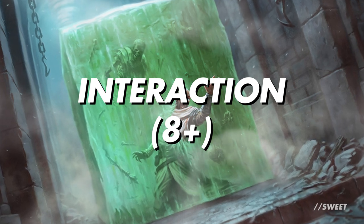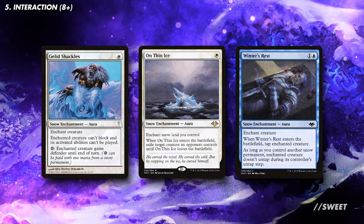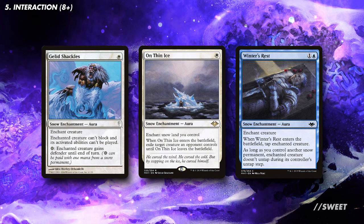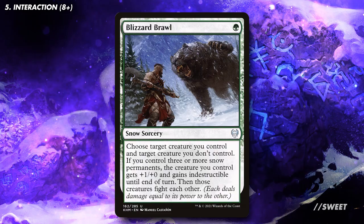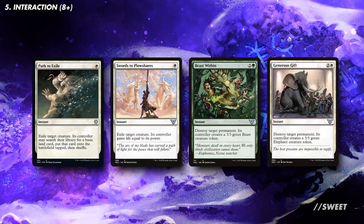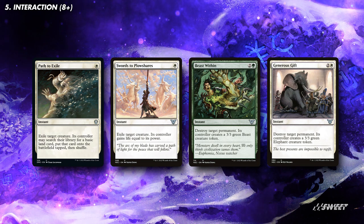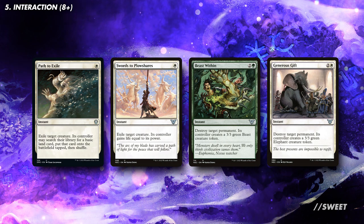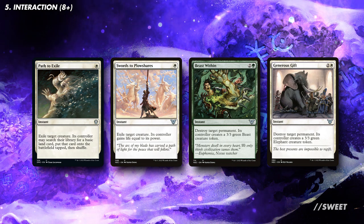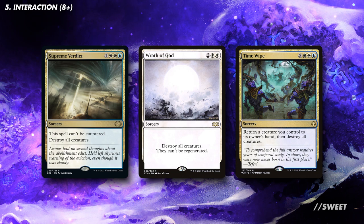Moving over to our interaction section, and we have a plethora of awesome options to go over. First up we have some removal on snow permanents. We have Gelid Shackles which is like a snow Pacifism effect. You also have On Thin Ice which is one mana for an Oblivion Ring effect. Then we also have Winter's Rest which can pretty much tap down a creature permanently. We then have Blizzard Brawl which in this deck will very easily be a one-sided fight with our beefy Yeti commander piling in. Then we move on to some of the most efficient bits of interaction in all of Magic. You have Path to Exile and Swords to Plowshares — just the best at what they do: one white, creature gone, absolutely perfect. Then for a bit more mana you have Beast Within and Generous Gift which can answer absolutely anything. That flexibility is worth the extra cost. And because we have access to white we have some of the best board wipes we can play as well — really just plenty of options to suit anyone's build and anyone's budget.